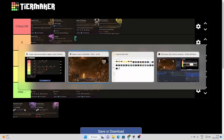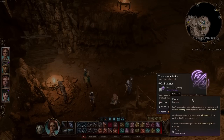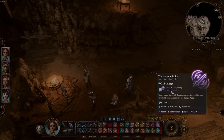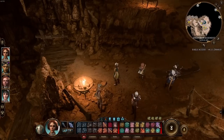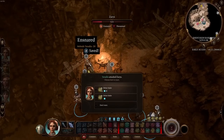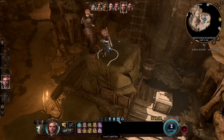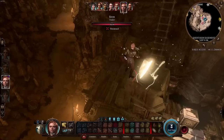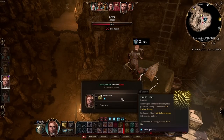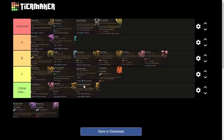Thunderous Smite is a level 1 paladin spell. Your weapon rings with thunder as you strike, pushing the target 10 feet away and possibly knocking it prone, with 2d6 extra damage on hit. It uses an action and bonus action. They passed their saving throw but we can stack Divine Smite on top. It does nearly the same damage as Divine Smite but with the added benefit of potentially knocking things back — I'll leave it at A tier for that extra utility.